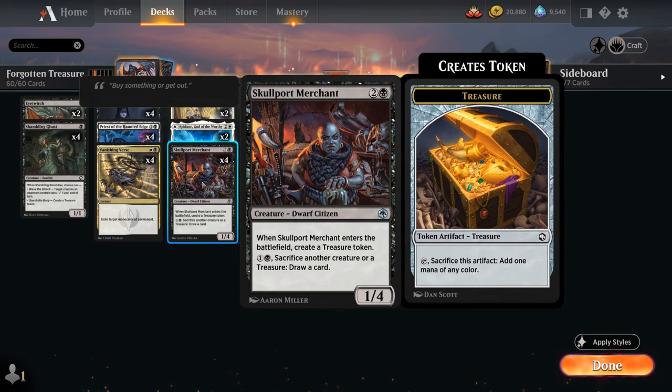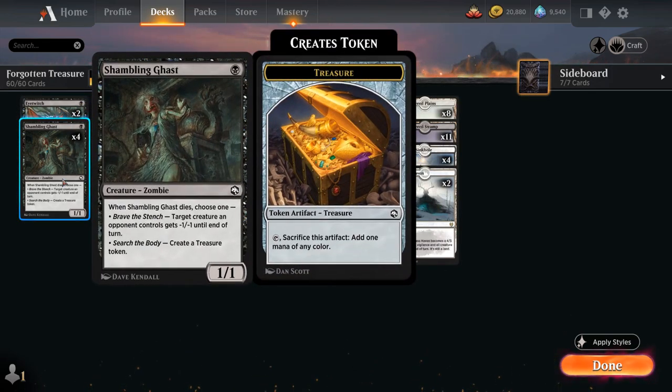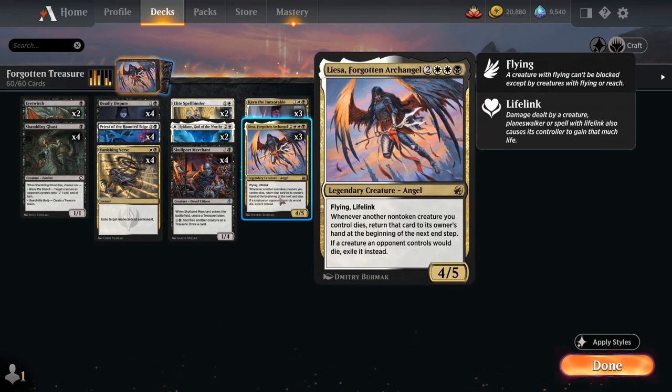Same goes with our Skullport Merchant — the 1-4 that makes a treasure when it enters the battlefield, allowing us to maybe play Lisa on turn 4. For 1 and a black we can sacrifice another creature or treasure to draw a card, so that can allow us to sacrifice creatures like Eye Twitch or Shambling Ghast, while getting them back with Lisa and generating a small advantage.